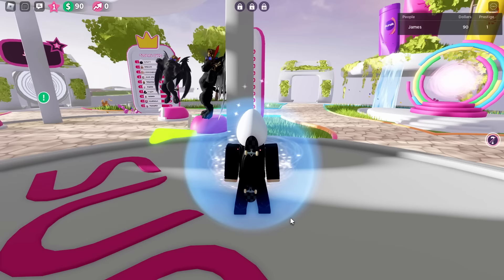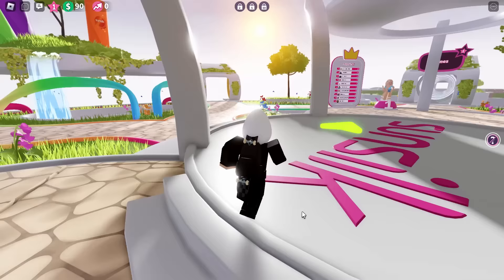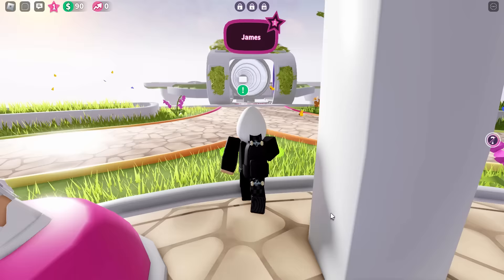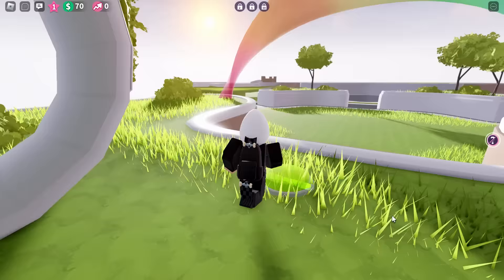Once you guys join the game, it's going to come up basically welcoming you into the game, and you should be able to find the prizes in the lobby — it tells you how to get each one. Honestly, it's very simple. If you just go ahead and build the entire tycoon, you'll get all of them fairly quickly. It might take you around 10 minutes or something.